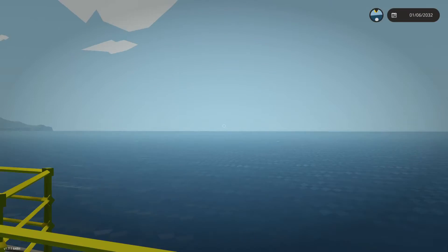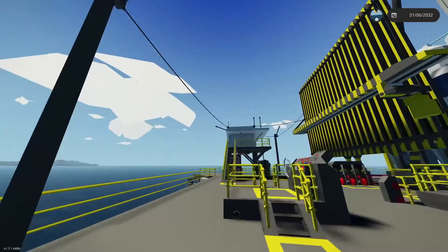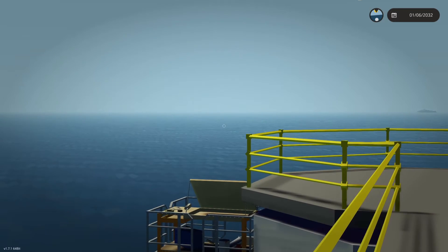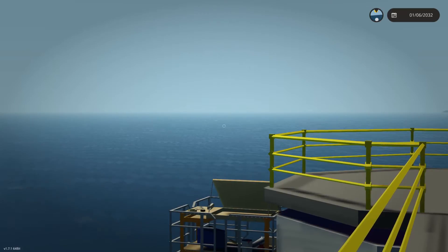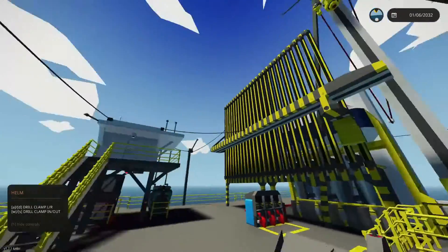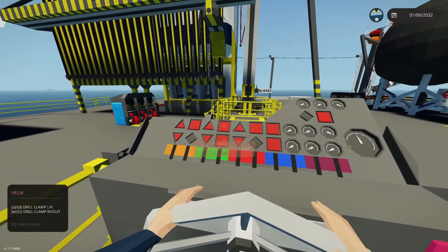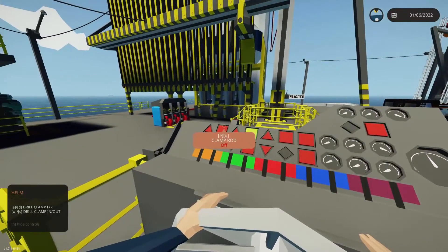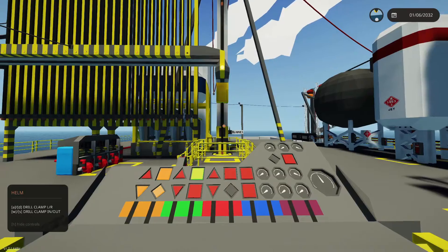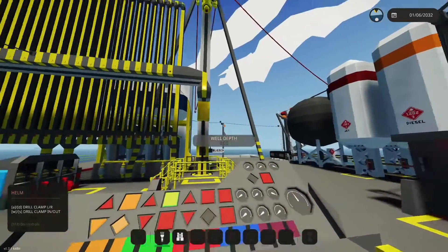We've actually got a wave coming in, but I don't think it'll be tall enough to cause problems. We'll wait for it to pass and then start drilling. I spotted a crate riding the wave — and now it just despawned. Alright, we're ready to go. I'll turn detailed view off to reduce clutter, then enable clamps on the connector and grab our first rod.